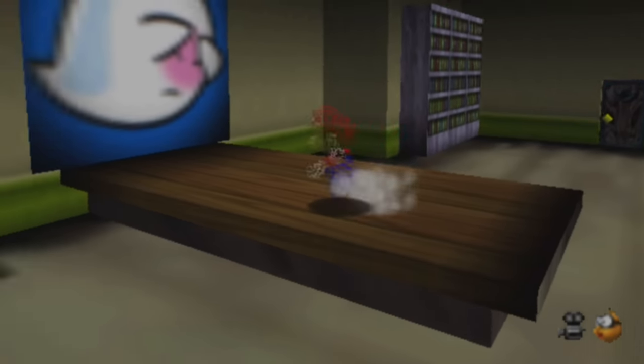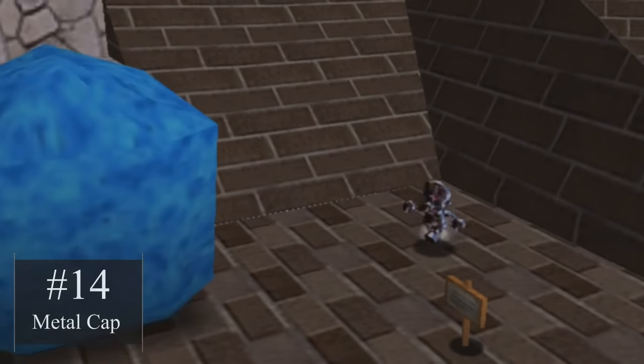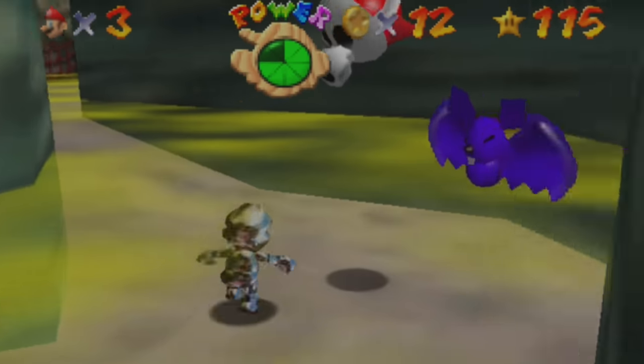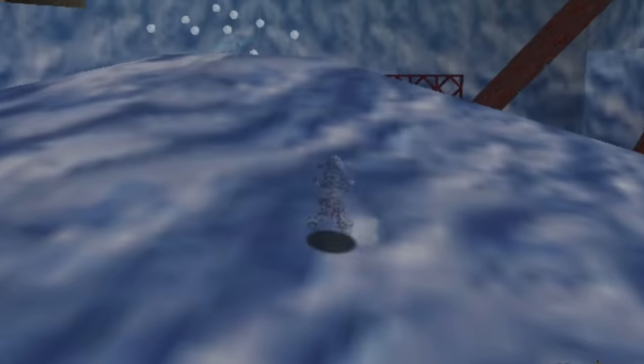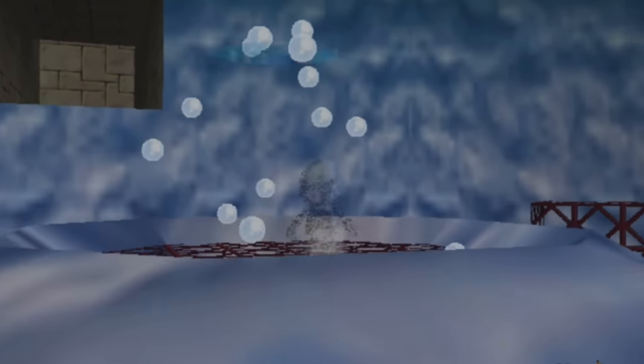Speaking of hot power-ups, where is the Metal Cap? Metal Mario becomes invulnerable and extremely heavy and can even walk underwater. The Metal Cap could allow Mario to walk straight through twisters and ignore many water enemies.